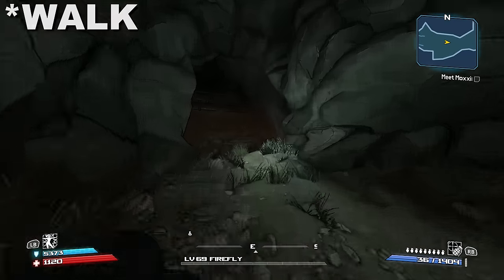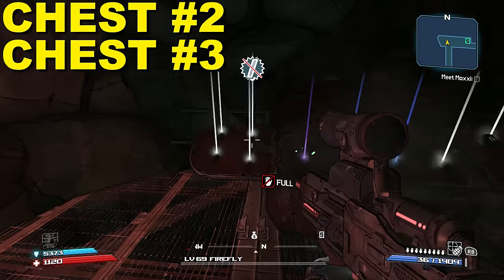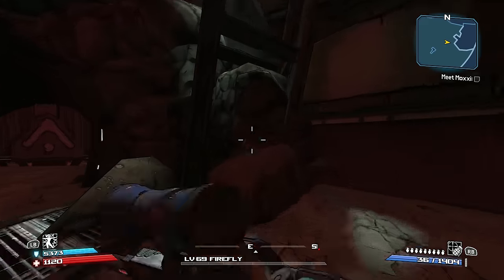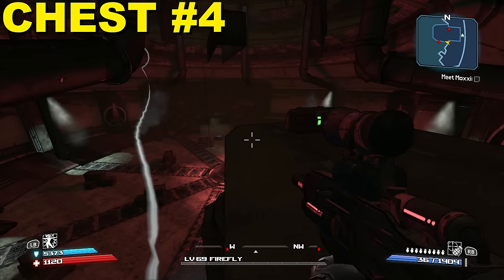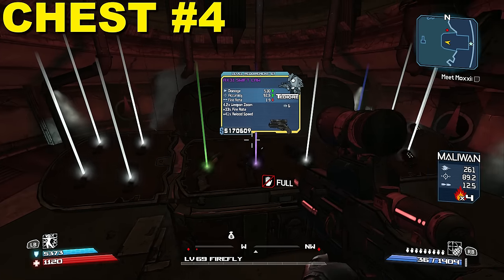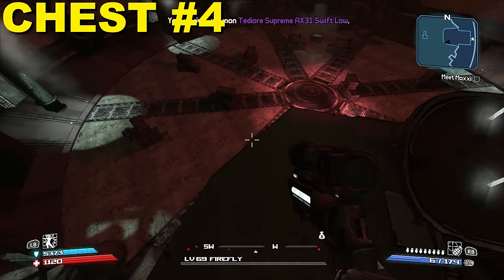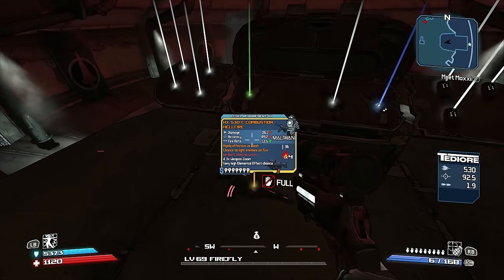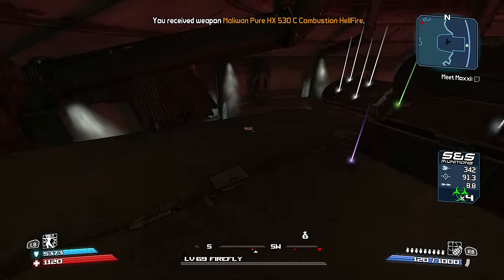From here you can jump over the gap, run a bit longer, and you'll encounter an area with two chests side by side. If you go for the 4th chest, enter the final circular area where you fight the Royal Lance and Master McCloud, and with some quick platforming you can jump to the top of the window area where there's a chest to loot as well.